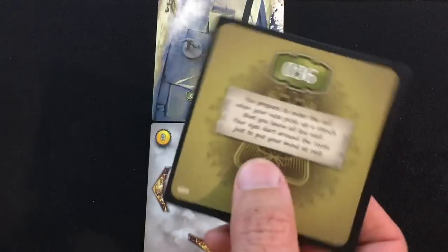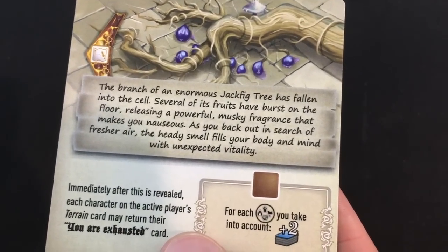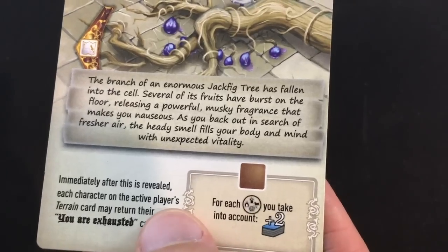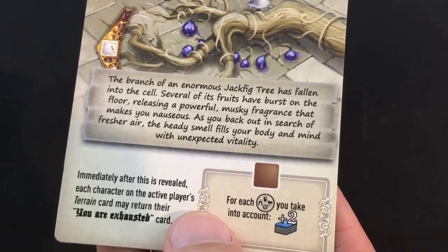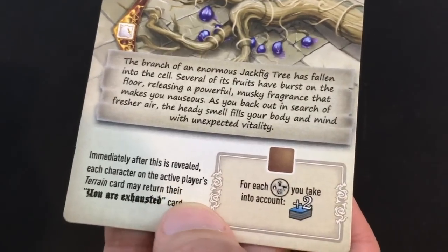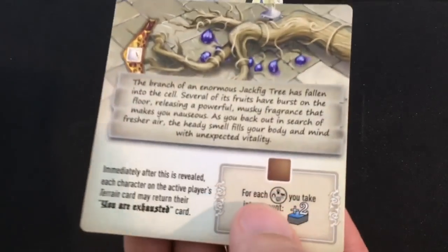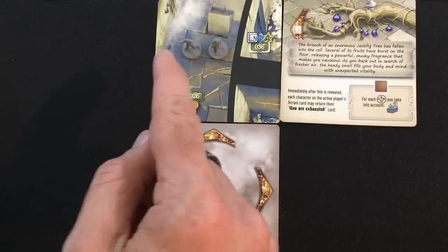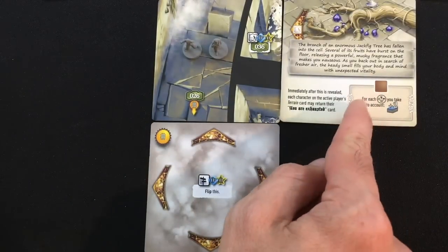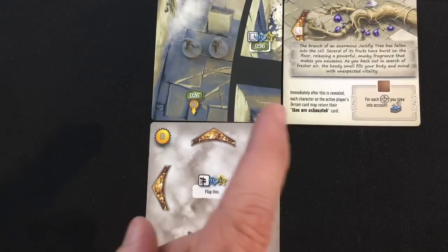Denholm investigates a cell. "The branch of an enormous jackfig tree has fallen in. Several of its fruits burst on the floor, releasing a powerful musky fragrance. As you back out in search of fresher air, the heady smell fills your body and mind with unexpected vitality." Immediately after this is revealed, each character on the active player's terrain card may return their You Are Exhausted card. For each icon taken into account, get two cards back from your discard pile. Currently we have no discards, so let's keep pushing forward.